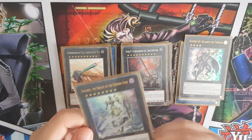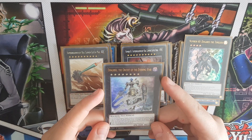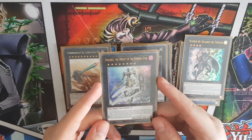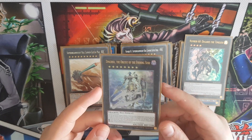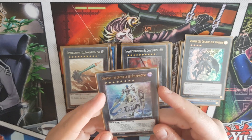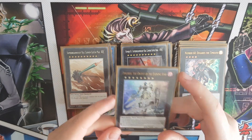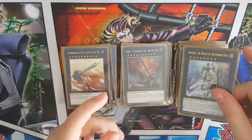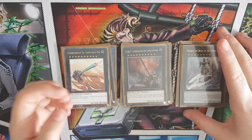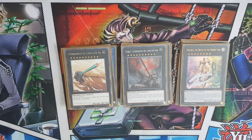I went to YCS last year, didn't do very well - I was playing Salamangreat. But I got this Dingursu signed by Simo, who we met and talked to - he's a genuinely really nice guy. It was just a really fantastic time, albeit at a difficult period in my life, but seeing Simo that day really helped put my spirits up. If he's watching this, then thank you very much.